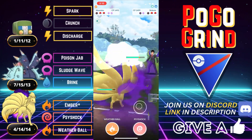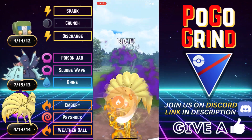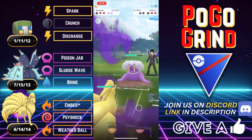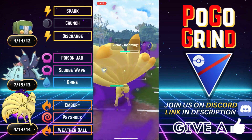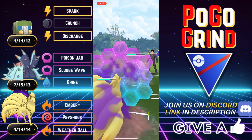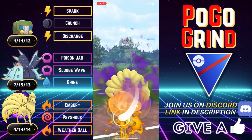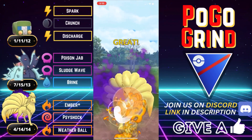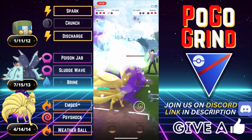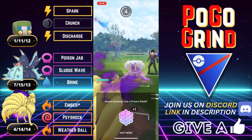They come back in with the Shiftry — that's a nightmare for our Charjabug. We come in with our Kanto Ninetales, and they meet us with a Walrein — so this is looking pretty good, we are up a shield. We will look to overload as much as we can because once we take out this Walrein, we want to be as close to a Weather Ball as possible. Not playing the guessing game. Going to expend the shields here and go for this Weather Ball — it doesn't KO, but that works to our advantage because we can now farm down.